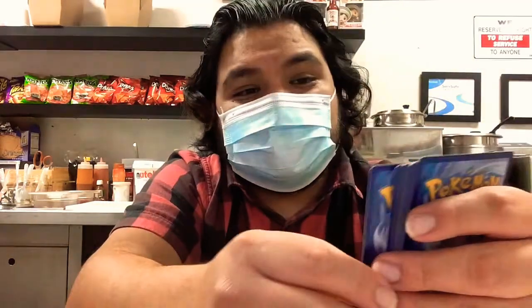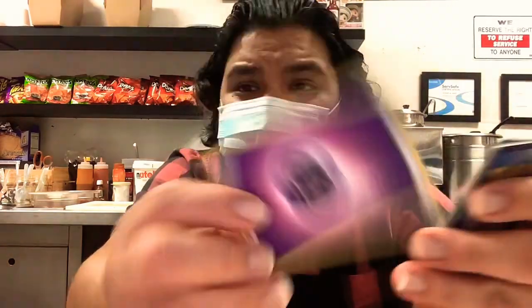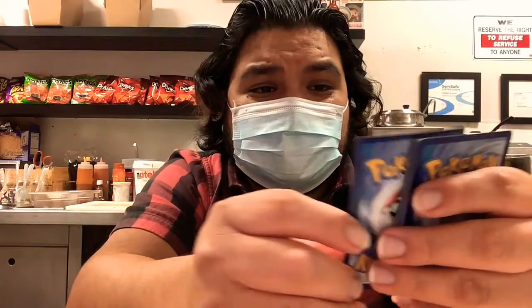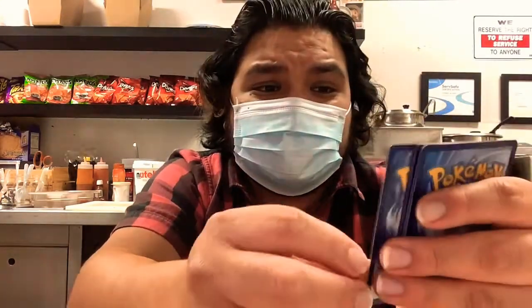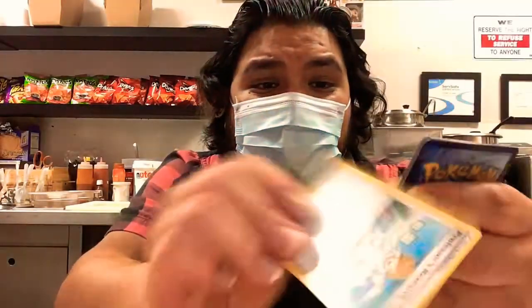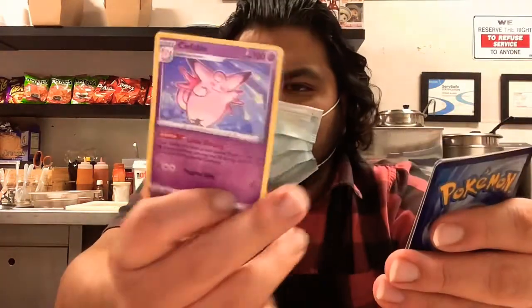Energy card. Clefairy. Grubbin. My co-worker card. Energy card. Great Ball, Gym Training. Energy. Another Hawlucha. Professor Research. Another Level Ball. Clefable.